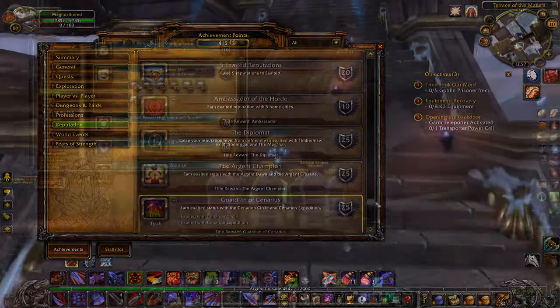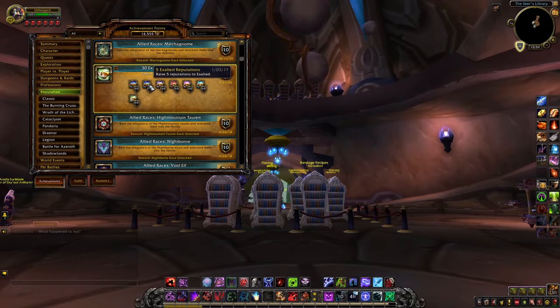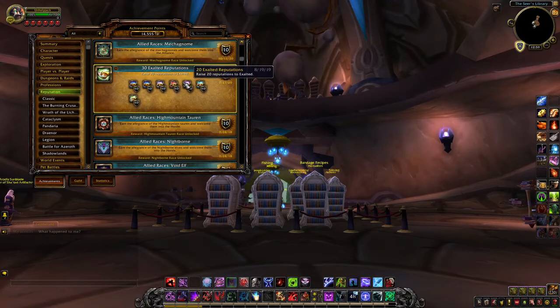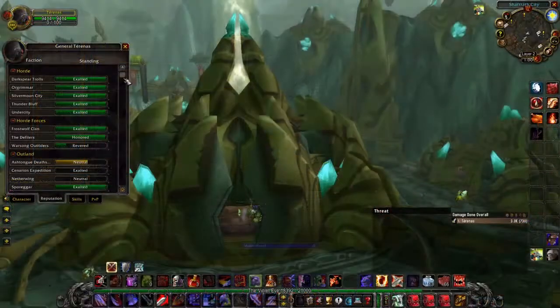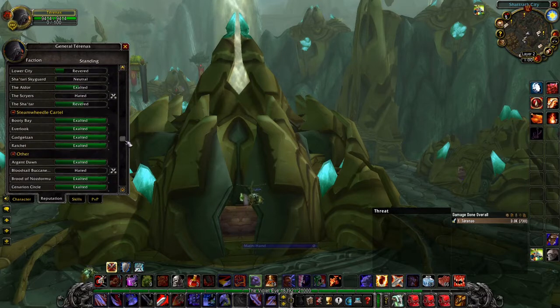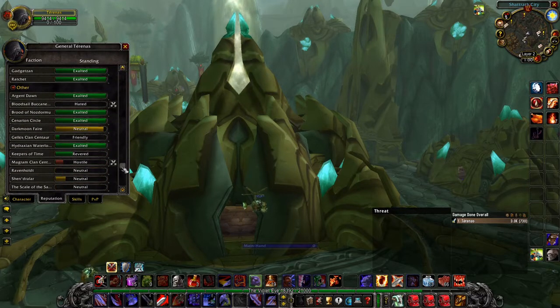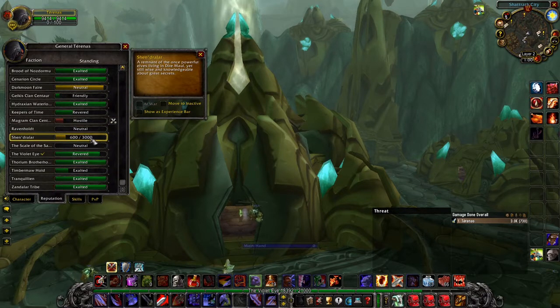And finally, we've reached the last achievement of the lot: get Exalted with one reputation. Just one — nice and easy! But hold your horses, as there are more than just one, as this is a tiered achievement which follows up at five, and then another tier for every five more after that. With both factions having access to 41 reputations in total — 40 of them shared, with the spare one being Tranquillien for the Horde and Winterspring Trainers for the Alliance — it'll be an absolute slog to go through all the remaining reputations. There are some seriously tedious ones like Ravenholdt, Timbermaw Hold, or the Darkmoon Faire.